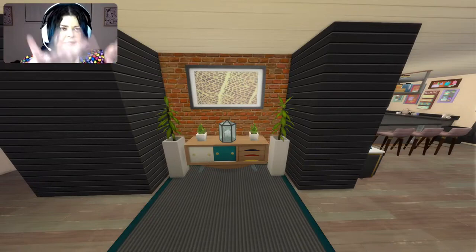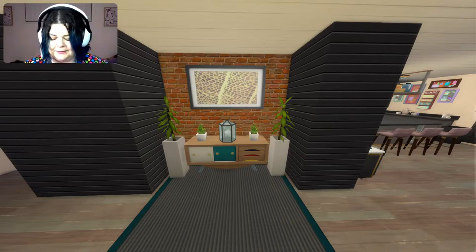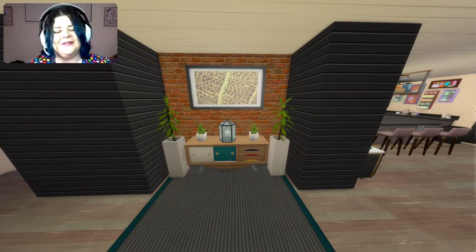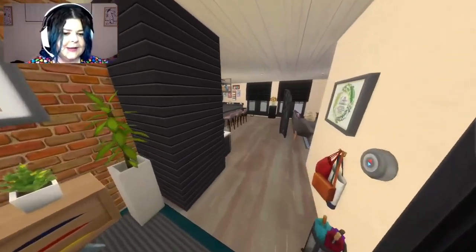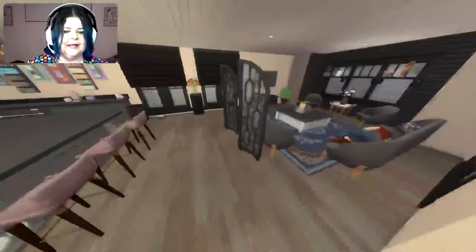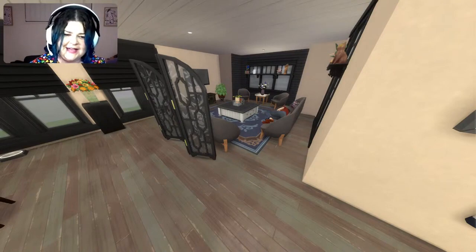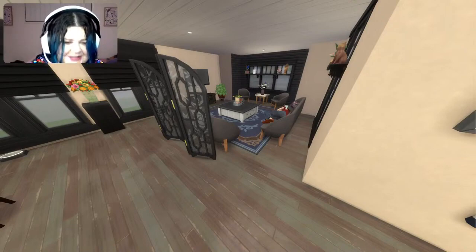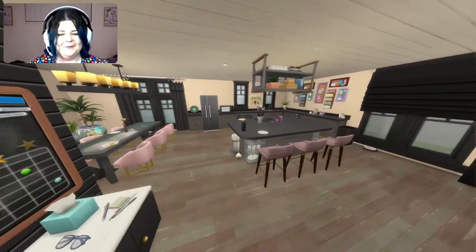We're in live mode now, so I'm hoping time will progress and we'll get to the afternoon, which is when the really good light is on. If we go to the right, we have our lovely open-plan kitchen, dining, and sleeping Sim. What is it — I assigned their beds, I double-checked that their beds were assigned, they have assigned beds, and yet they're on the freaking couch. Come on, wake up.